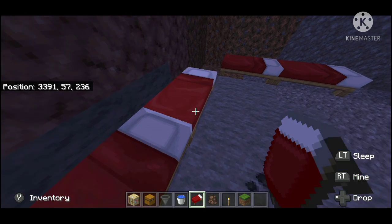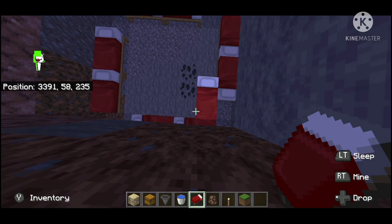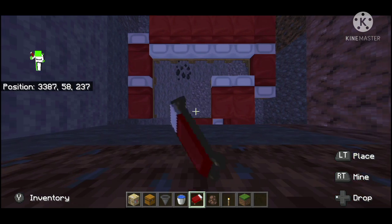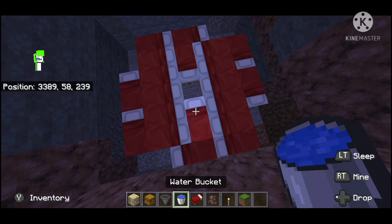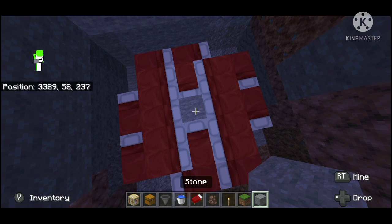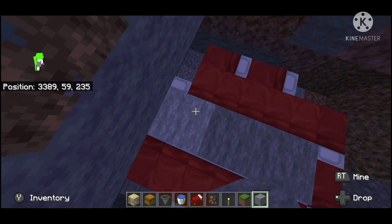Skip the corner, do it again, skip another corner. After you've done that, go up here and place five beds like this, another five like this, and two more like this. Then grab your blocks — it doesn't matter which block you use because you're never going to see this anyway.